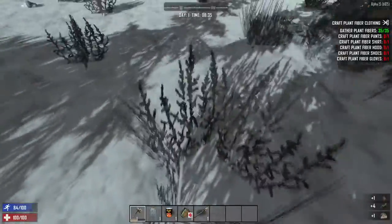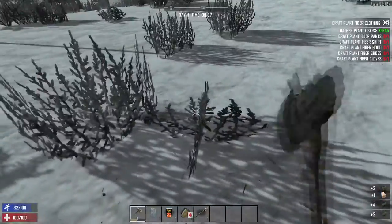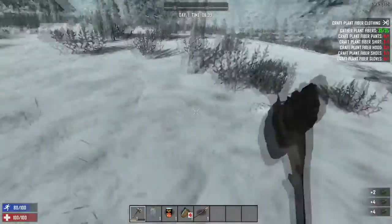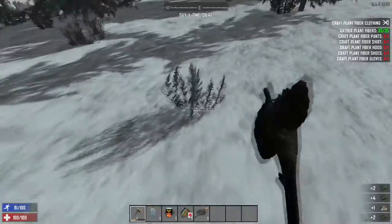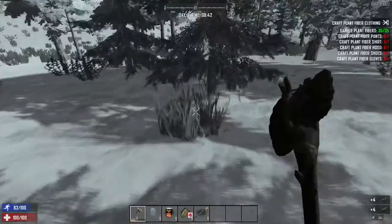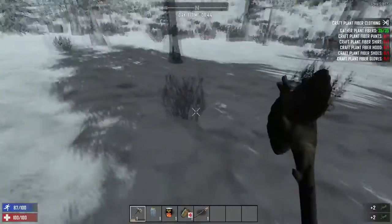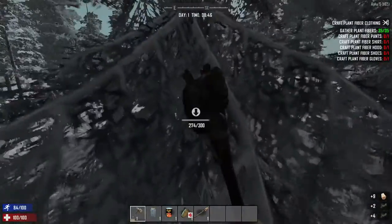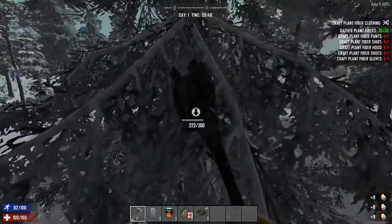Now it wants me to continue the quest by crafting plant fiber clothes. I'm gonna hold off on that for right now because we're going to want to get as much supplies as we can before night comes. When night comes in this game, I believe it's at 2200 hours, the zombies can run, so you'll want to be inside. I wouldn't recommend going out at night.